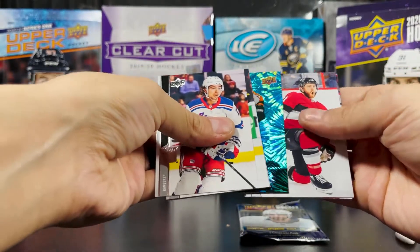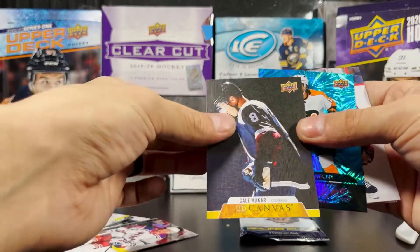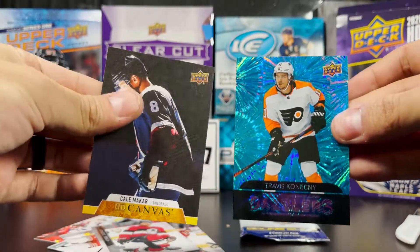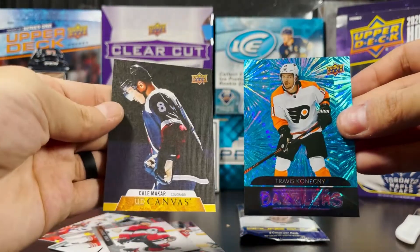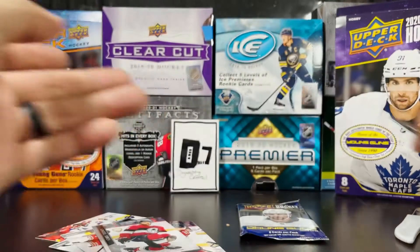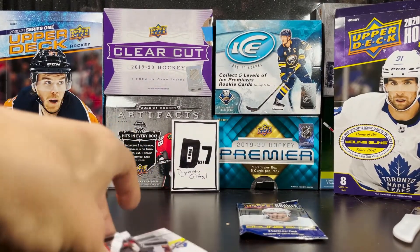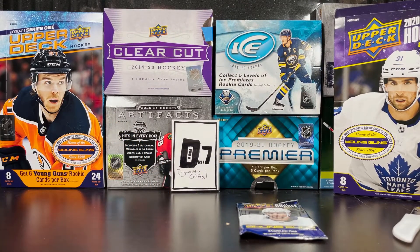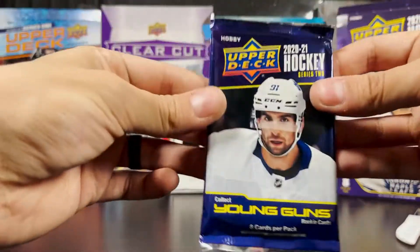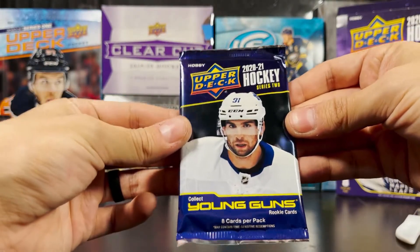Blue Dazzlers — we got a Travis Konecny and a Kale Makar UD Canvas in the same pack! Nice. Blue Dazzlers, Kale Makar UD Canvas. I believe the Blue Dazzlers is one in every box, and the Pink is more rare than that. That's a nice one to get. Last pack — send your good vibes.